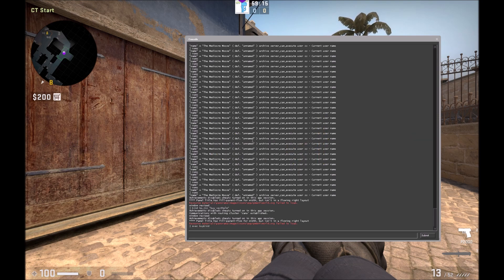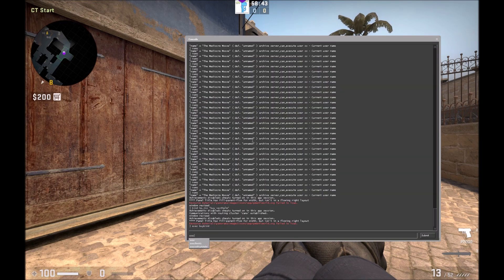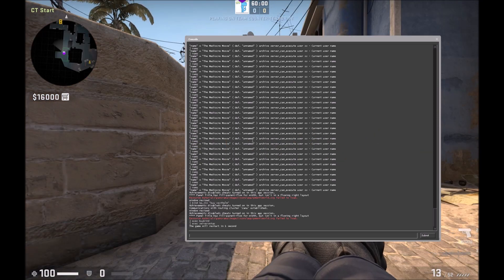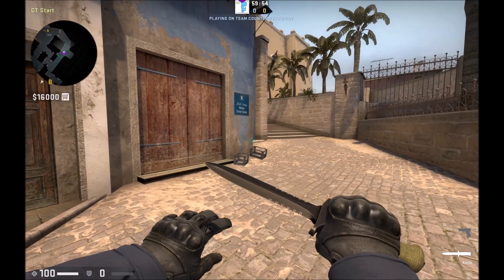I hit zero on the number pad but I don't have enough money since I'm in an offline server. So I'll execute my server setup config — type 'exec server_setup'. If you don't know what this config file is, check out my previous video on setting up an offline server with the right settings for practicing smokes and nades. That gives me plenty of money and restarts the match.